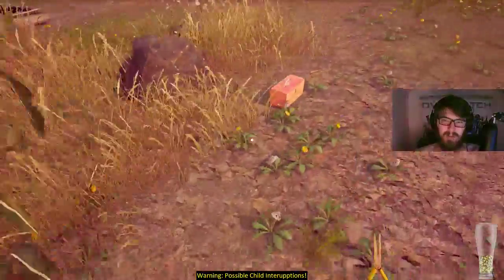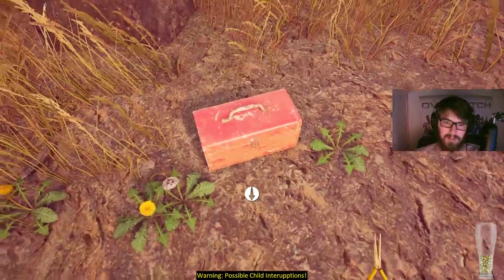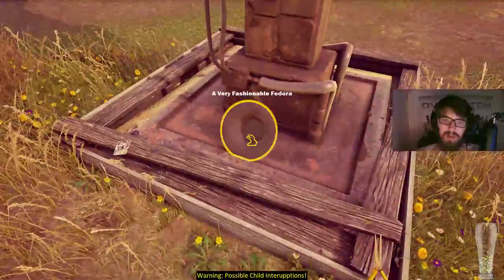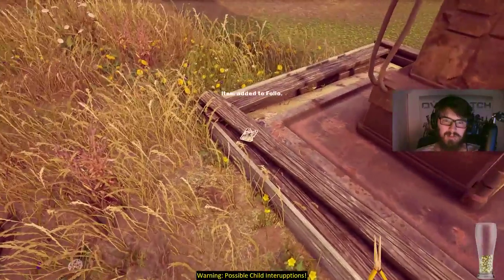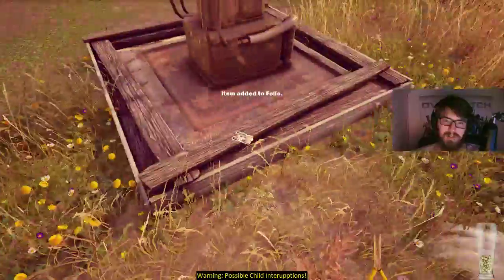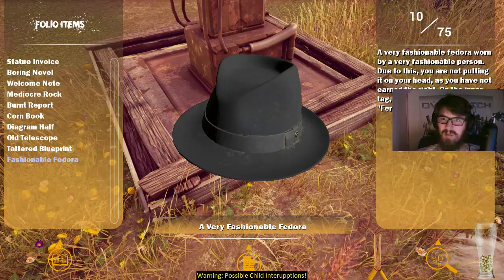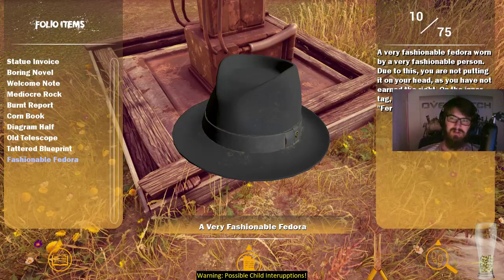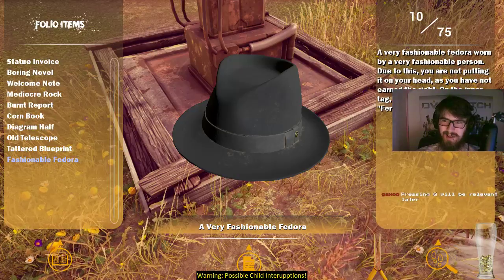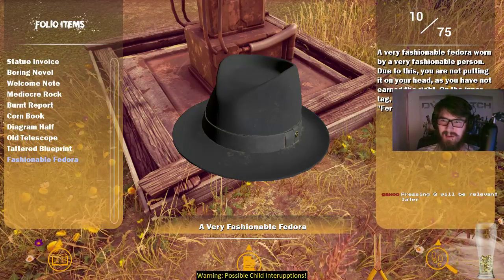This guy doesn't have any corn on top of him yet. Found a very fashionable fedora — worn by a very fashionable person. Due to this, you are not putting it on your head, as you have not earned the right. On the inner tag, the owner wrote his name: Fernando.